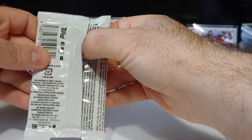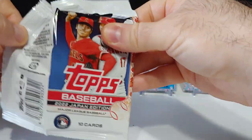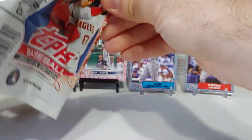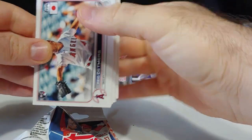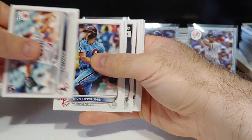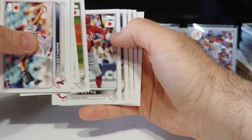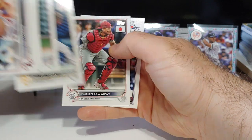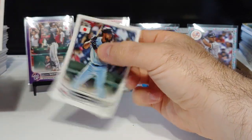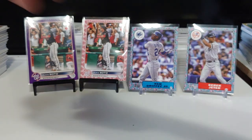Only a few more packs left, gotta hit it somewhere. Gotta be in here somewhere — and another base pack. Reed Detmers rookie, Reese Hoskins, Shane Baz, Josiah Gray again, Joey Vado, Chris Sale, Molina, and Hernandez. I have not seen a Julio yet.